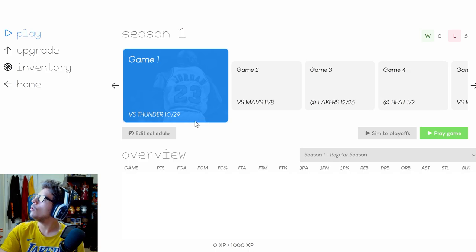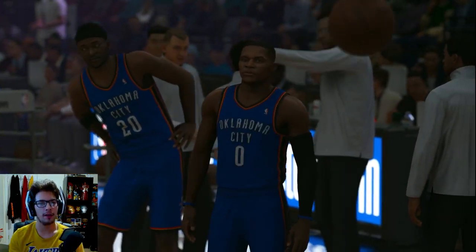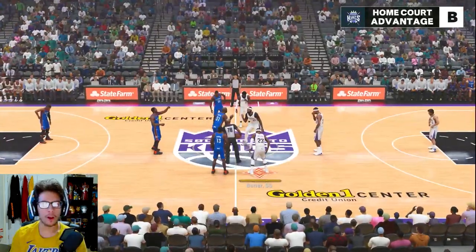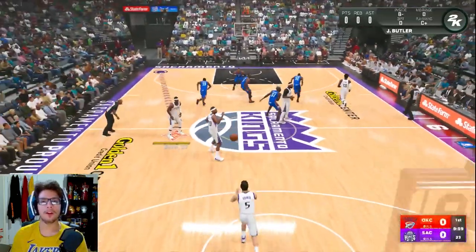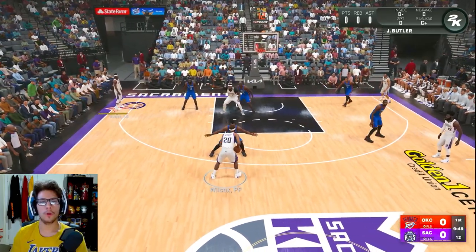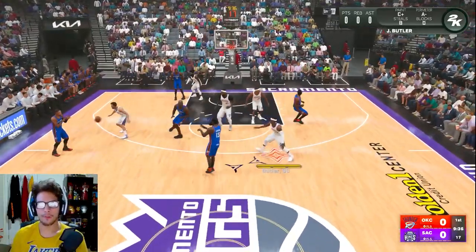Game one against the Thunder — let's get into it. Here we are, first home game of the season. I changed the court but it's not showing the change; it is what it is. We're going up against the big three Thunder. I'll be guarding James Harden in this game. They have Serge Ibaka and Emeka Okafor as their starting center. Demarcus Cousins wins the tip and we're off. I have everything on auto — rotations, plays, everything. There will be occasions where I just run plays myself or go full iso.